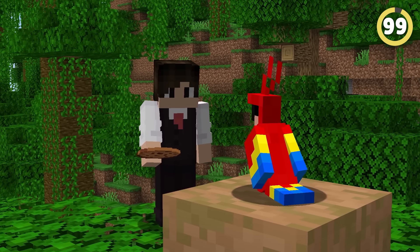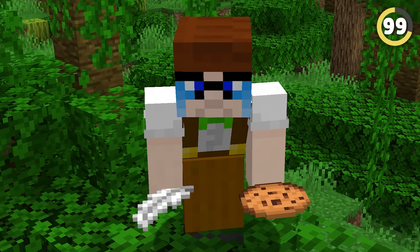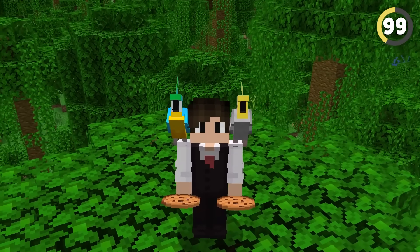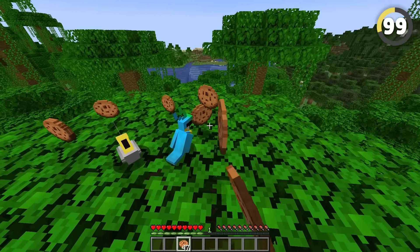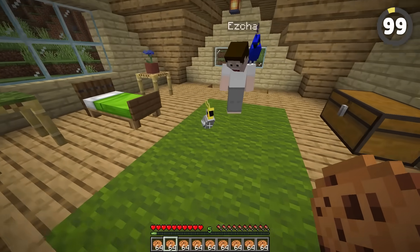If you feed a cookie to your parrot in Minecraft, they will DIE! No joke — I feel bad for the kid that figured that out. While this wasn't always in the game, Mojang later realized cookies are actually toxic to parrots and changed the game to be more realistic. So if your friend gets a new parrot, you know what to bring!